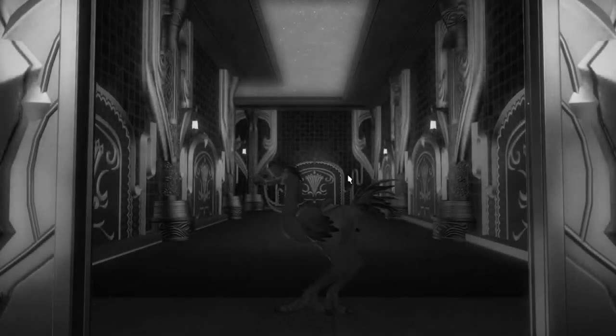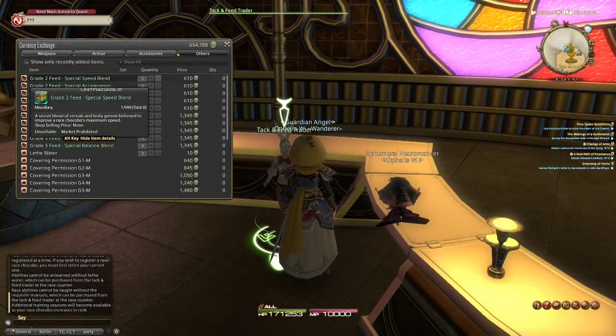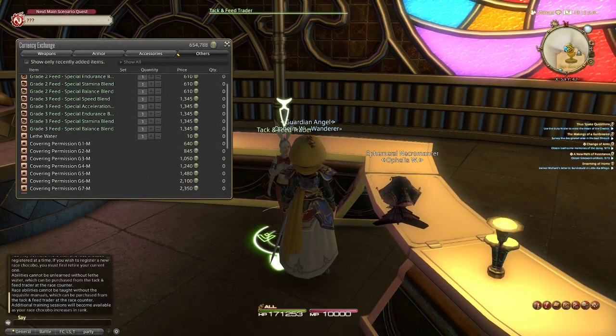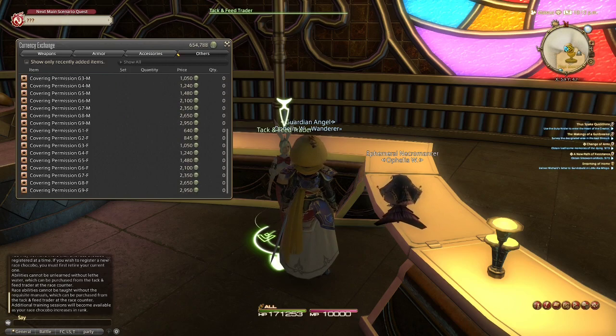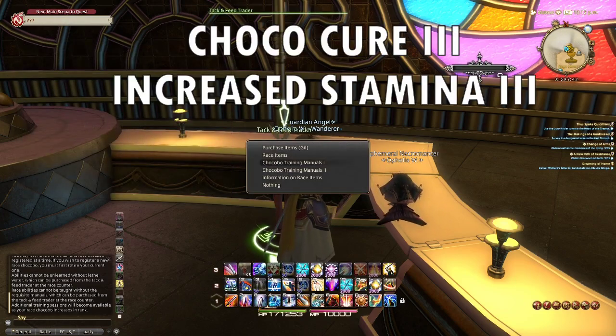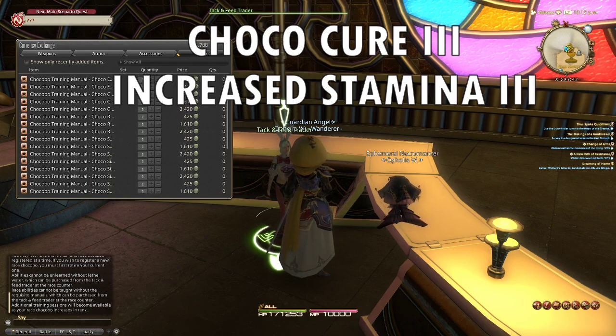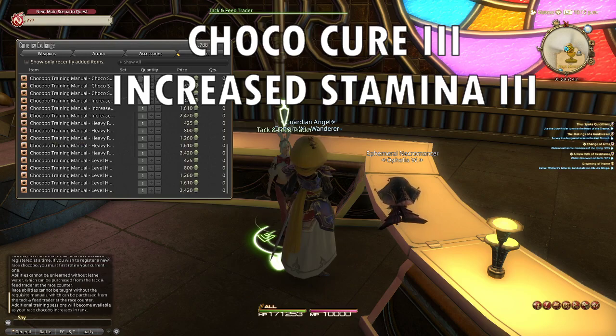The final influencing inheritable factor is chocobo abilities. Once your chocobo retires, you can choose to praise one of its two possible abilities. The ability you praise will be the ability it can pass on, and the resulting bred chocobo will choose randomly between its mother's and its father's ability. The ability the chocobo inherits cannot be changed, but at rank 10, the chocobo learns a secondary ability which can be forgotten and changed with items bought from the chocobo item vendor. If you aren't sure which ability you want to pass on as a hereditary ability, it is hard to go wrong with Chococure or an increased stamina ability, as they are both good, versatile abilities. Both of these will be available for purchase from the attack and feed trader after beating chocobo course 12, Bag of Tricks.